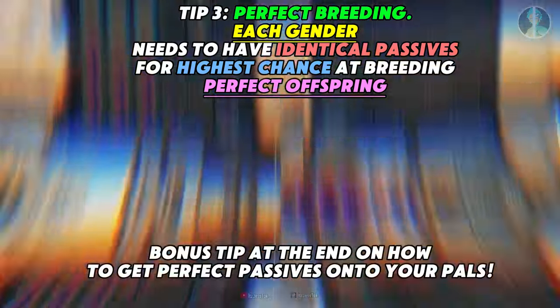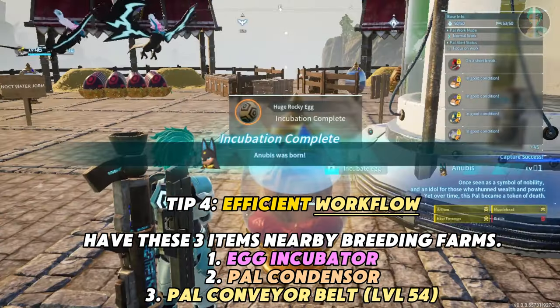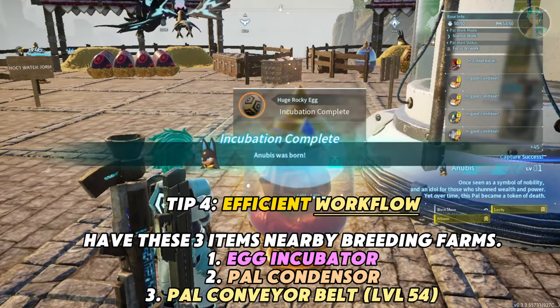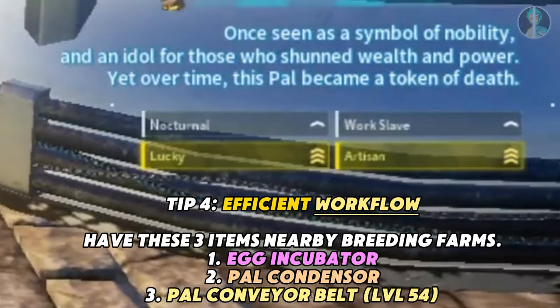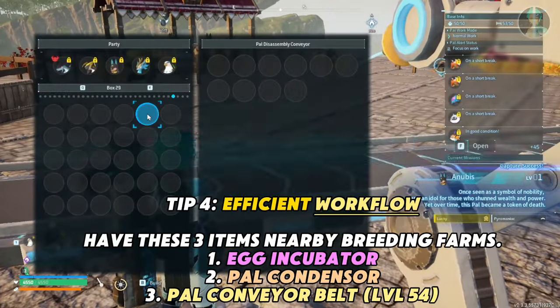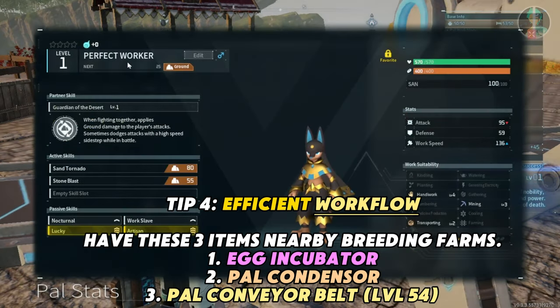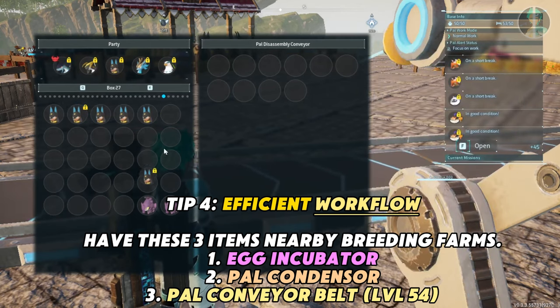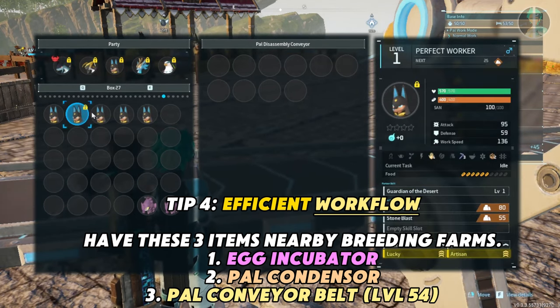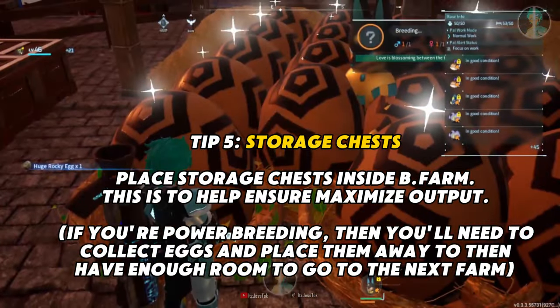Tip four: you want to have an efficient workflow — egg incubator, power condenser, and conveyor belt — ideally at level 54 in a centralized location near all your breeding farms. Slap the eggs in, see if you get a good pal with good passives, then go to the conveyor belt and lock the pal so you don't have to dig through your pal box to find it. Label it — 'perfect work' or whatever — so you won't accidentally put it in the conveyor belt or ascend it. Once locked, you can't put it in the condenser.